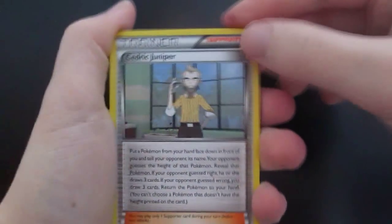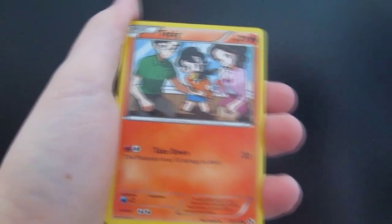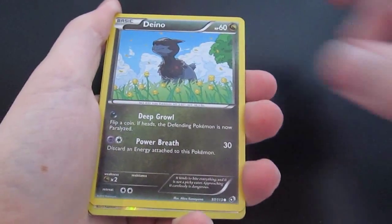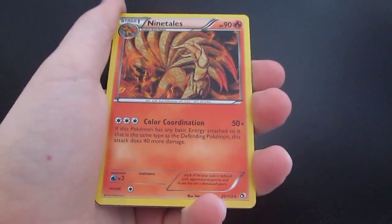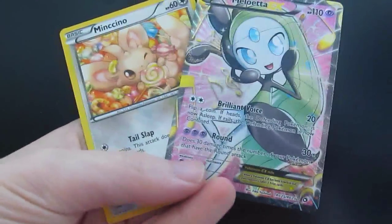So we got the Cedric Juniper, the Charizard with the little Swablu in the back, the Tepig Family card — pretty cool set of cards. The Tangela, the Gothita, a Dano, Reverse Holo is a Mulgara, our Rare is a Ninetales, and we got a Meloetta Full Art from the Radiant Collection! That's pretty cool.